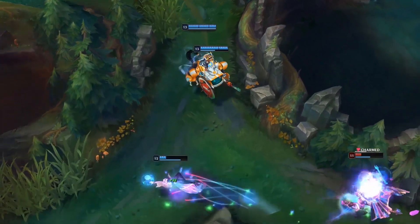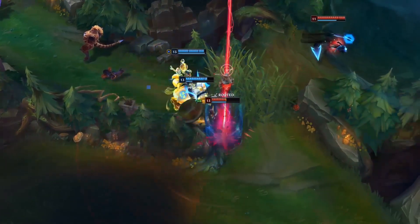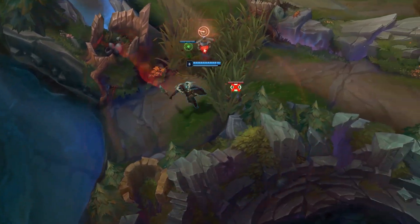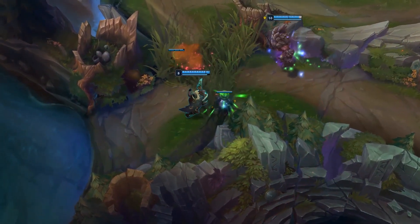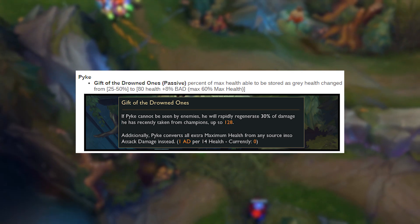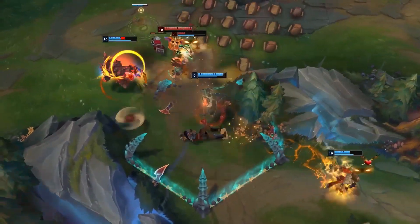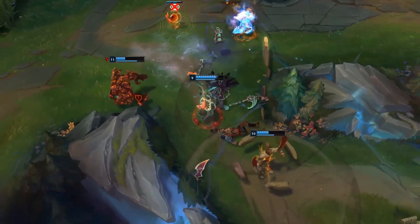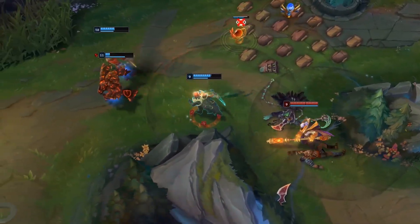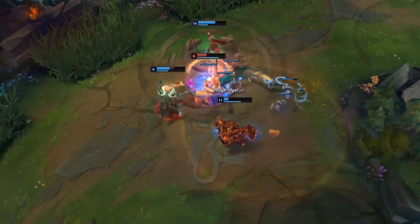On top of this, whenever you use Consume, you'll also be a lot more sustainable in teamfights because of the extra HP you'll get back thanks to the buff. Following this, we have some interesting changes coming over to Pyke — a somewhat controversial champion because he is an assassin in the support role. Starting things off with his passive, Gift of the Drowned Ones, the percent of max health able to be stored as gray health has been changed from 25% up to 50% to now being a flat 80 health plus 8% bonus attack damage, capping out at 60% max HP. So in other words, it doesn't work as well on its own anymore unless you actually build attack damage items, rather than just going Aftershock into maybe a Black Cleaver into pure tank. You'll notice this new trend across the rest of his abilities as they get changed.